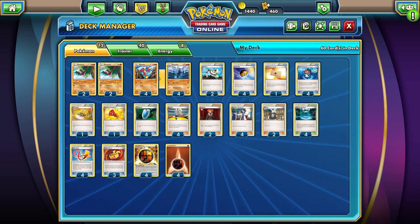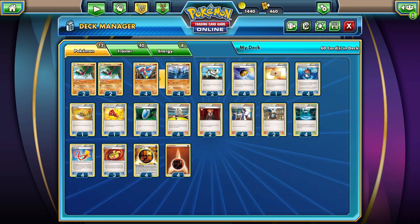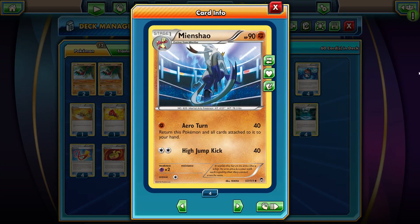The first thing we're looking at is Mianxiao itself, because a lot of players are kind of unfamiliar with it. It's a Stage 1, it's got 90 HP. For one fighting energy, it's using the attack Arrow Turn, doing 40, and then you return Mianxiao and all the cards attached to it to your hand. At first glance it doesn't seem all that great — it's kind of like a watered-down Donphan from Plasma Storm, doing a little bit of damage and going back to your hand.